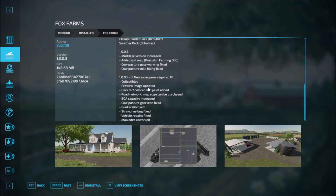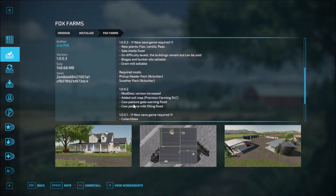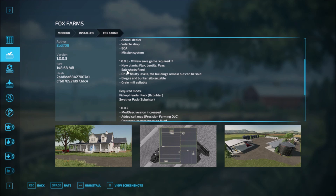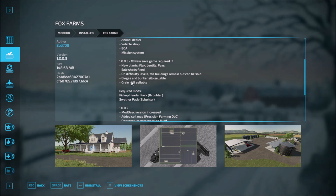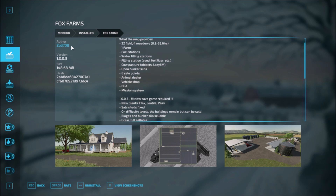Fox Farms: the first update and version 1.0.0.2 had some adjustments. Then version 3 is as follows — a new save game is required. New plants: flux, lentils and peas have been added to the map. Sale sheds fixed. On difficulty levels the buildings remain but can't be sold. Pyegas and bodcosoid are sellable now. The grain mill is sellable. Required mods: you need a header pack and the SWAT pack to buy the same mortar. So that's the Fox Farms update.